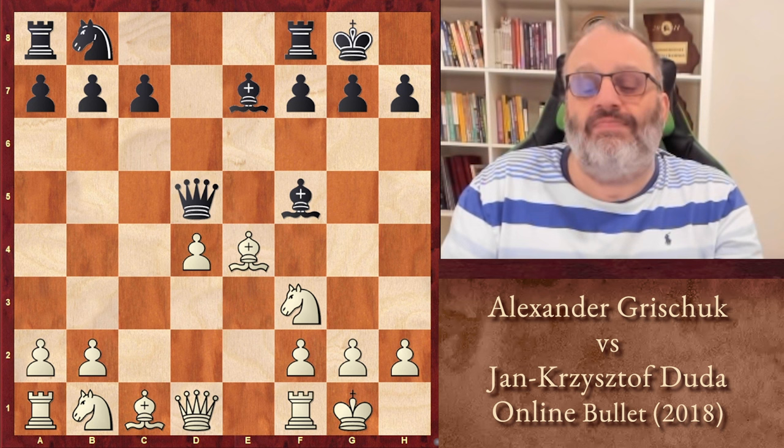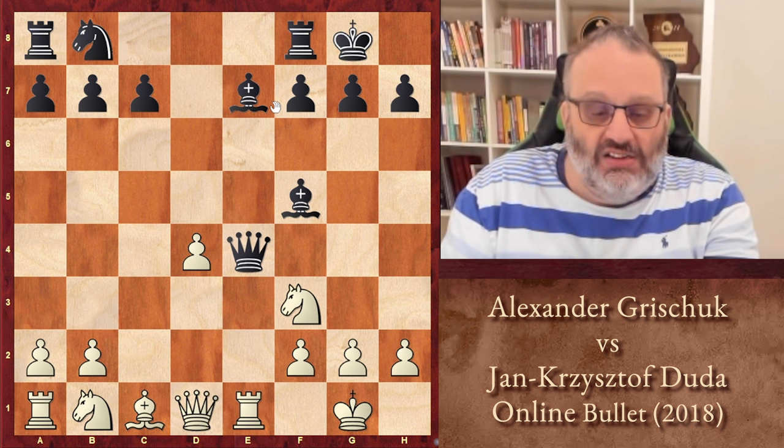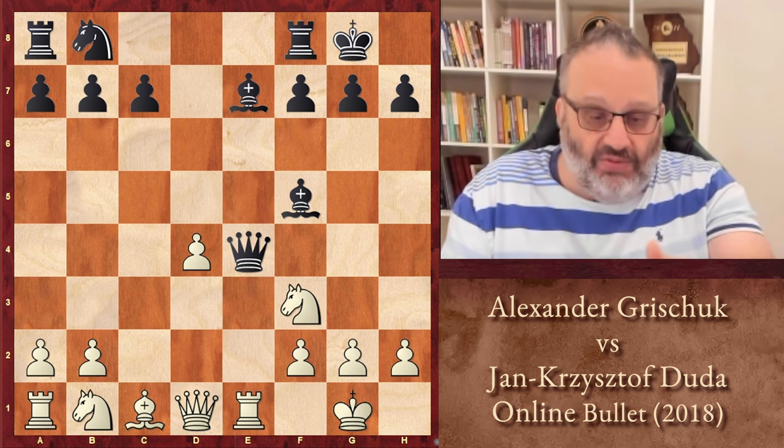But let's pretend he plays Queen takes. Now we play Rook E1 — whoa, that's a drunken skewer! Typical skewer, attacking the Queen. Queen moves away, and then we take the Bishop on E7. So that's losing.